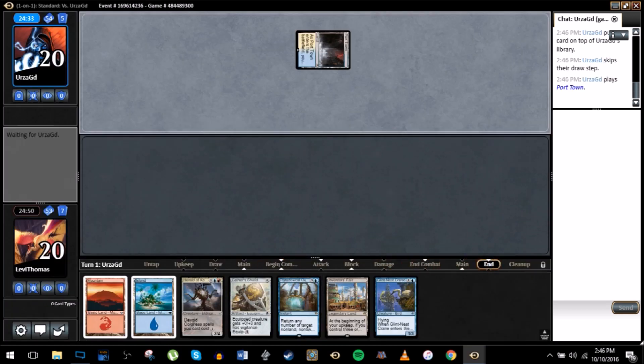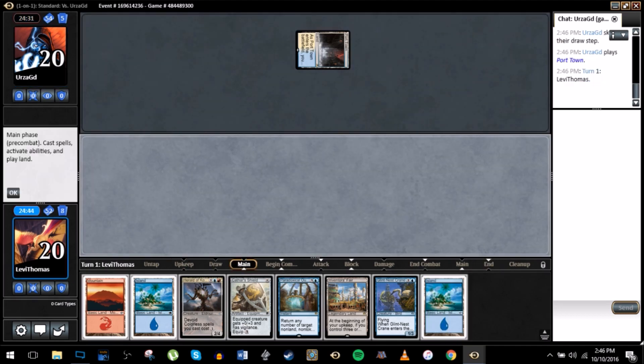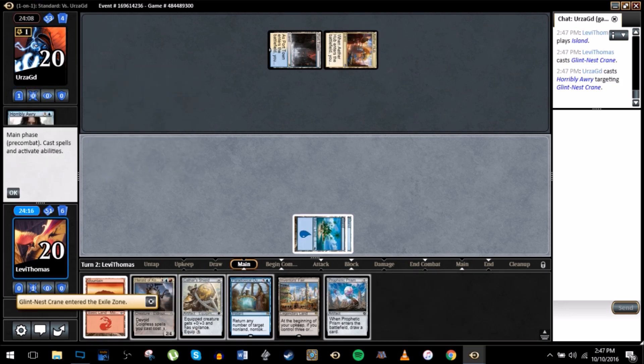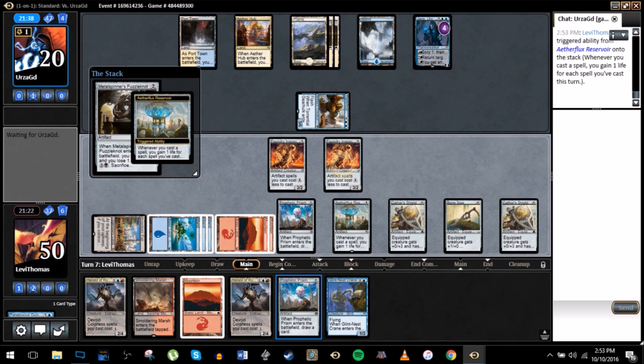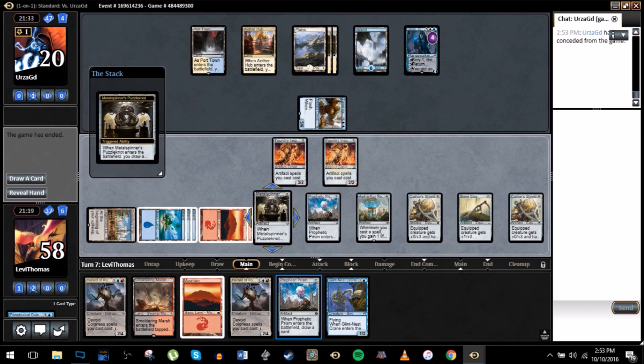Opening on Port Town makes me think it's either some sort of Bant creature deck, blue-white control, or blue-white spirits. Two of those are aggro so I'm going to play as if it's aggro. All right, it is blue-white control. All right, if this resolves we win, so let's hope it resolves. We're gonna go a little bit higher than usual because of Summary Dismissal. All right, he scoops - he did not have Summary Dismissal.